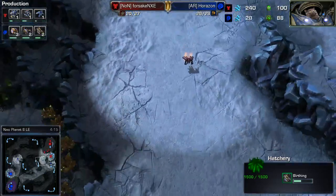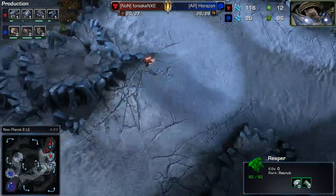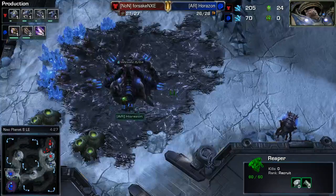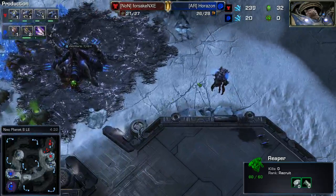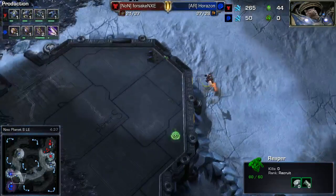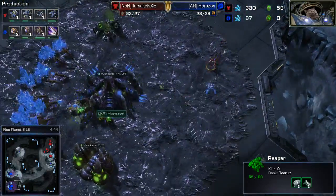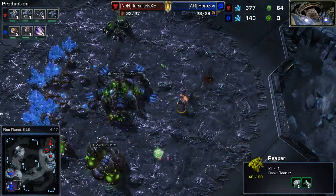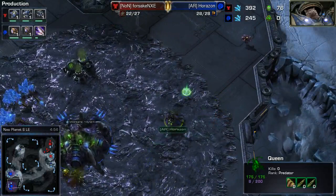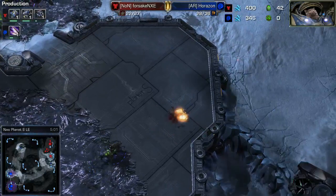It is a deceptively long rush distance for that reaper. On a lot of the smaller maps, this reaper with the timing that Forsaken is using would probably be hitting right whenever the queens are about halfway done. But because of the large map size in this one, the queens will actually be popping out right before the reaper gets in there, which is a major plus for Horazon — he's going to be able to deny the scouting a lot more than you'd traditionally expect. The reaper has no problem dealing with zerglings, but with the queen tethered to that creep, it's definitely not going to be able to take out that reaper.